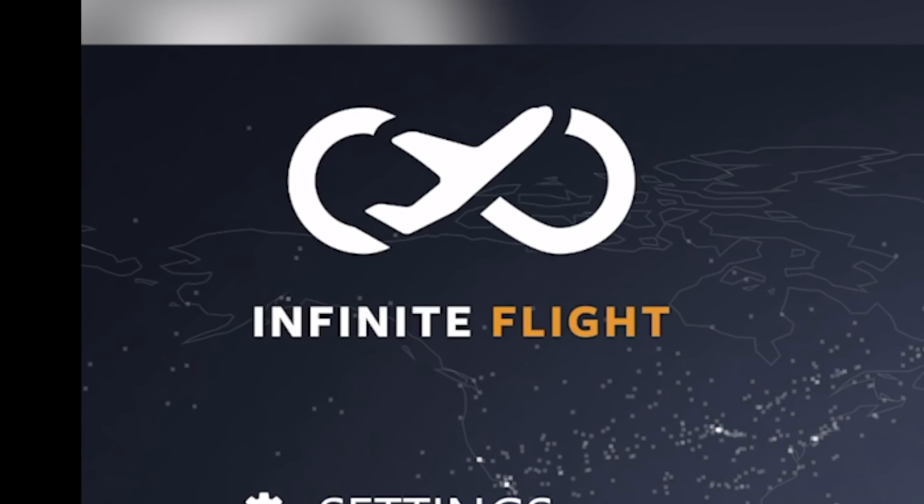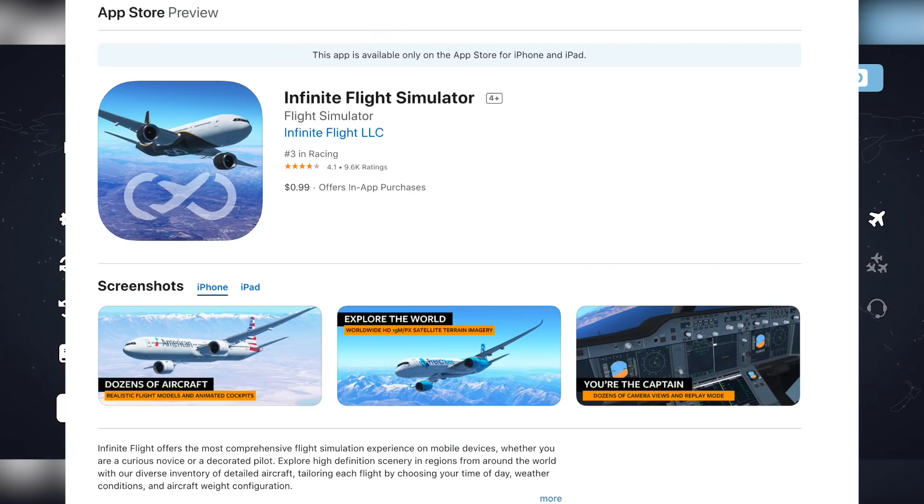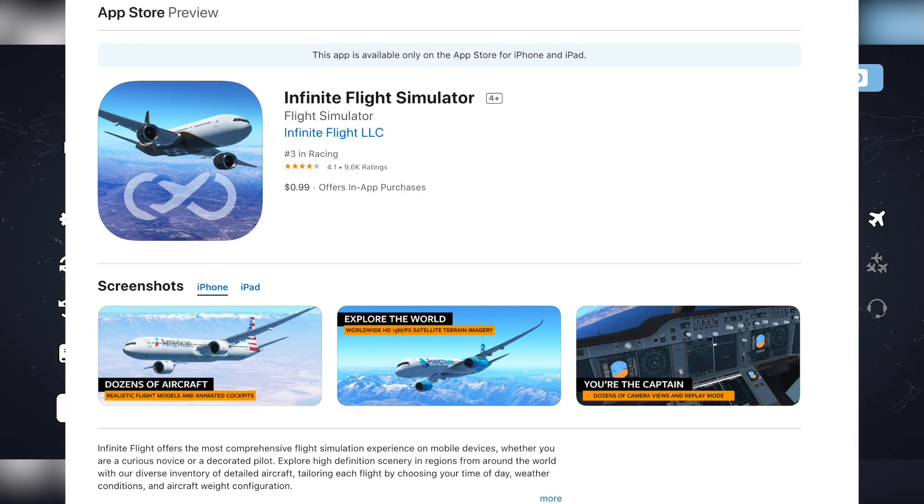Infinite Flight has recently come up with another major update of their flight simulator for mobile. As you can see, we are on my phone again, and you guys are always asking me to check these new updates out. So let's do that today. The flight simulator costs only 99 cents on the app store and Play Store — it used to be five dollars, but right now it's 99 cents, probably some kind of Christmas sale.